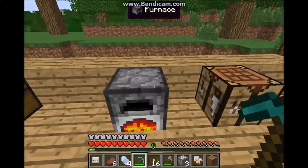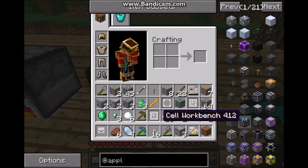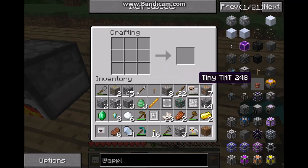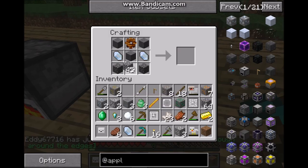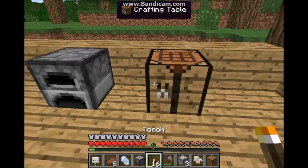Now I'll just wait for this stuff to smelt and then craft the block. Now to find out how to craft anything you want to know, you use the quartz grindstone — you can click it. If you press that, you can see the crafting recipe you're going to need for it. But to do that I'm going to need some wooden gears — for sticks like this. I'll put the quartz here, cobble goes there, stone goes here. And there's the quartz grindstone.